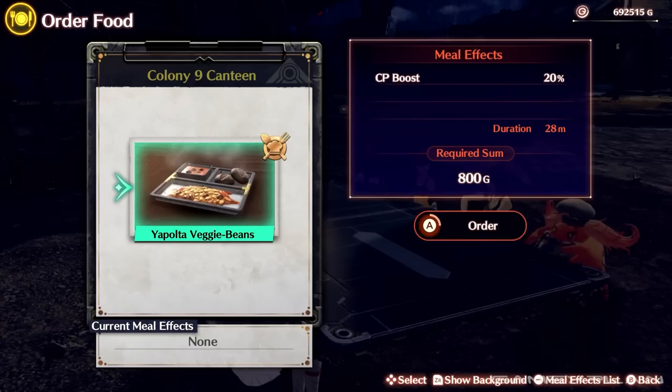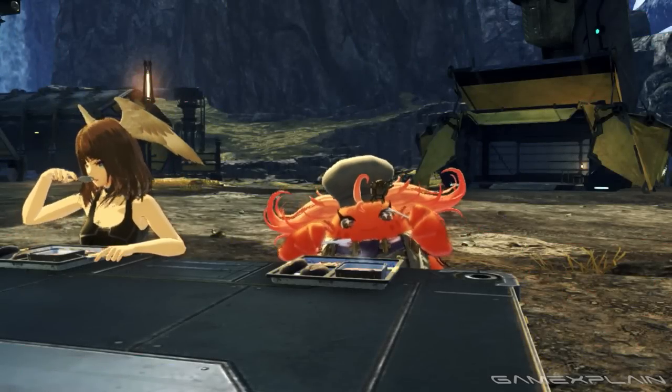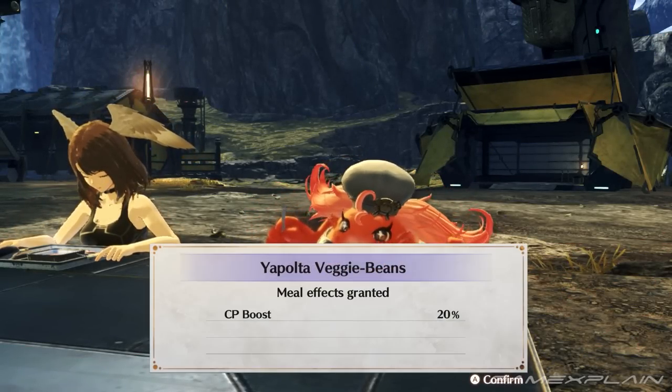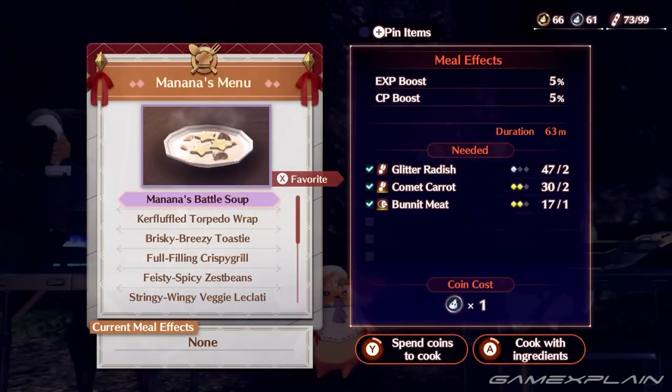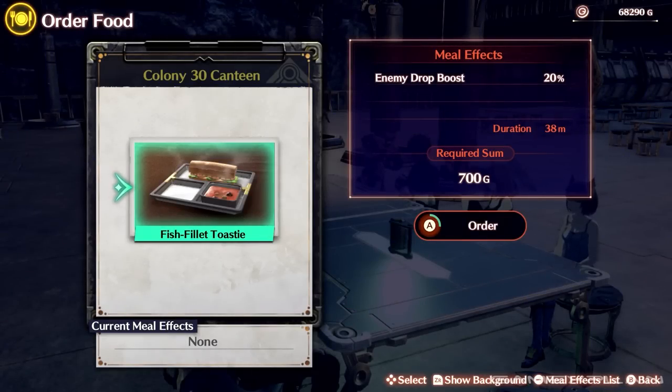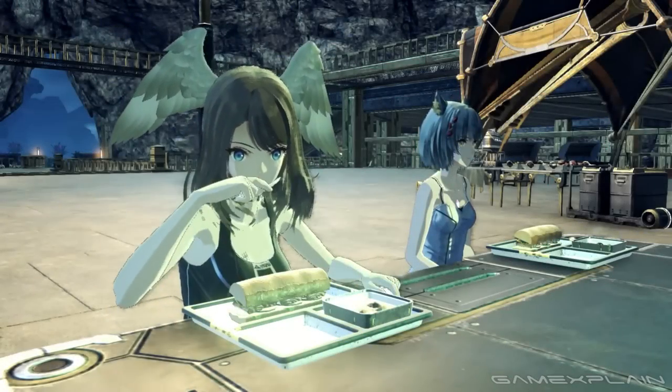Never adventure on an empty stomach. Always make use of eating meals, whether it's at Colony Canteens or Manana's Cooking at Campsites. These always give a helpful bonus boost, like to EXP, Gold, Class Points, and more. So whenever a meal effect runs out, you should definitely go make sure your party eats some more.